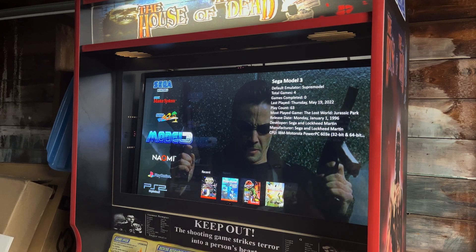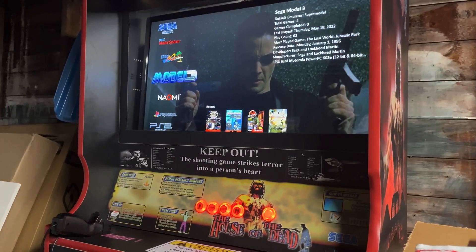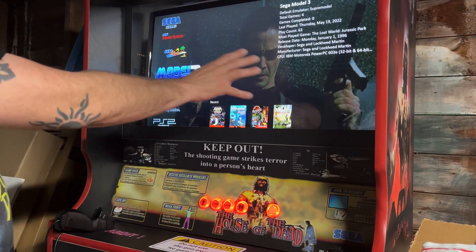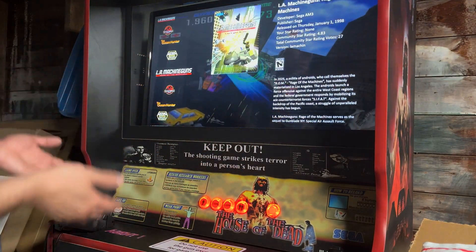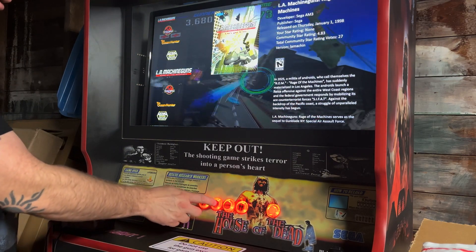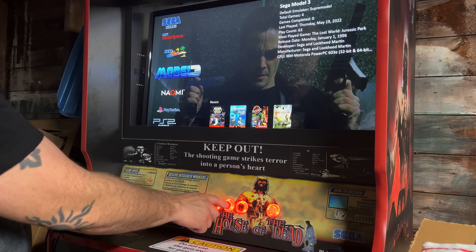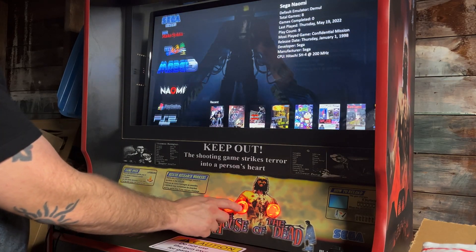Let's talk about the buttons real quick. In the main menu, the Player 1 Start button is your Enter button — it takes you in and starts a game. The Coin button for Player 1 is your Back button. The Player 2 Coin button is your Up button, and then the other coin button is your Down button.